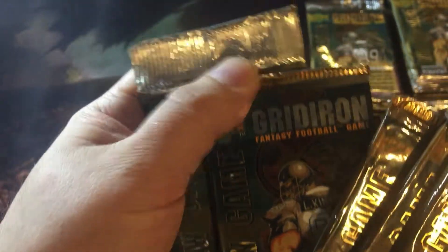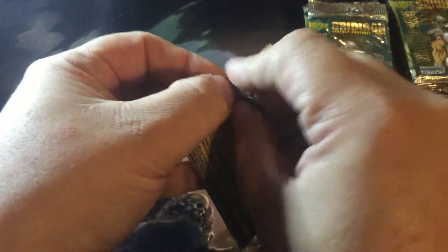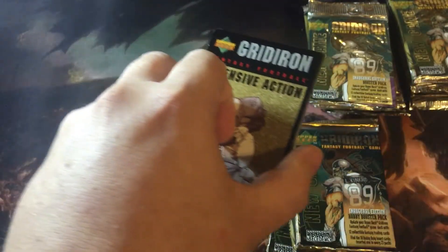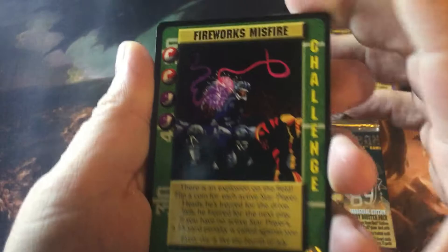They've got two different types of packs here - long packs, and I've got four of these short packs. We're going to open those first because they seem lucky. I don't see them - this game was released by Upper Deck I think in 1995, a little bit before my time of actually paying attention to football, so I probably won't know any of these people.